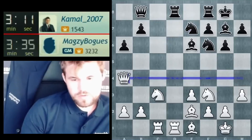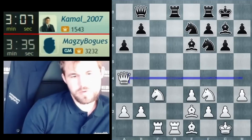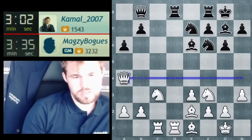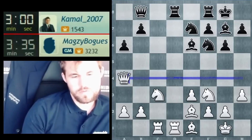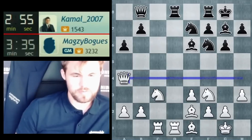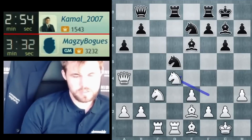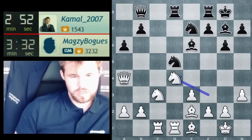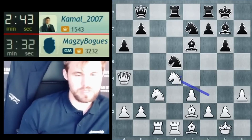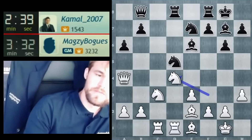Let's swing the queen over. I wanted to go knight d4 but I was a little bit bothered by knight f5 — exchanging that nice central knight. So now after queen a4, I want to go knight d4 next. Let's just put the knight on a good square. Bishop d7 attacking the queen — I just go queen b3 and I'm very happy.